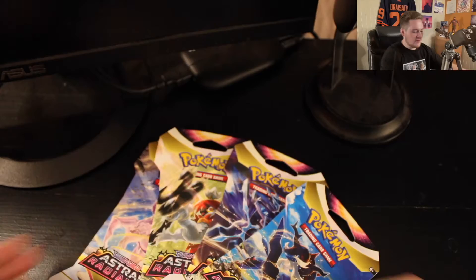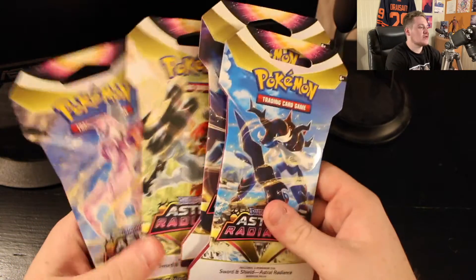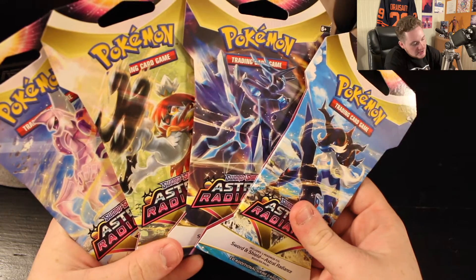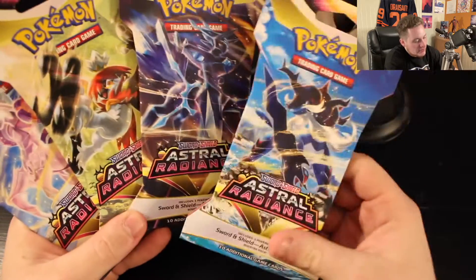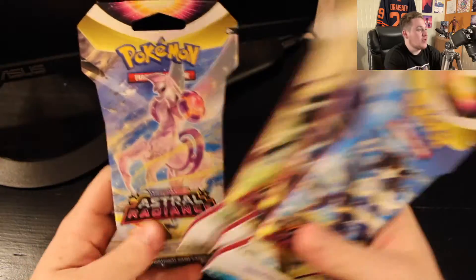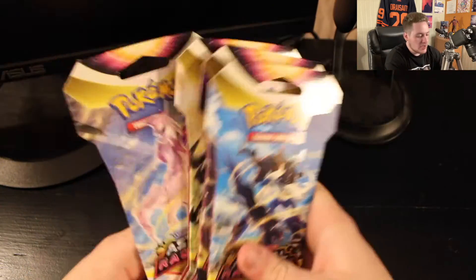Hey everyone, it's Ethan, back again for another video. Welcome back to the channel! We're here for yet another Pokemon card opening. It's been a little while — this is the first of the new set I'm gonna be opening. We've got four Astral Radiance packs to open up today. We've got Samurott, Dialga, Decidueye, and Palkia.